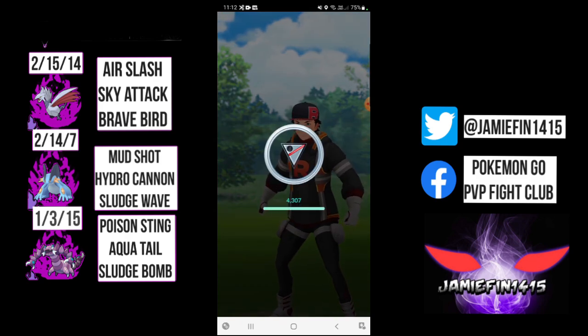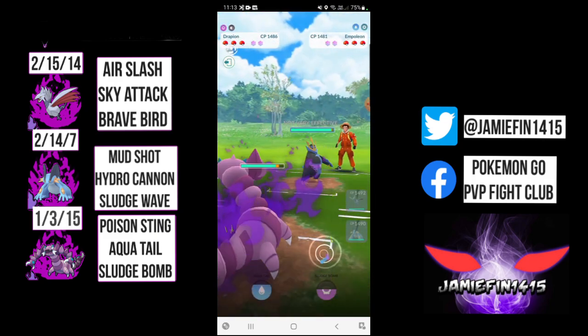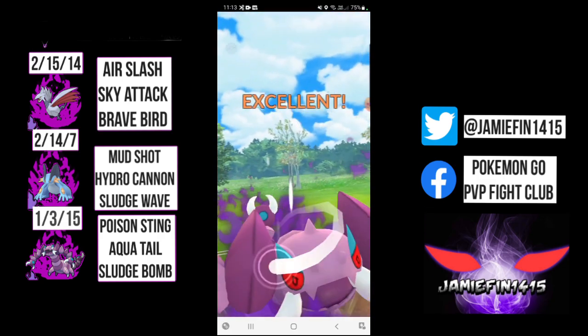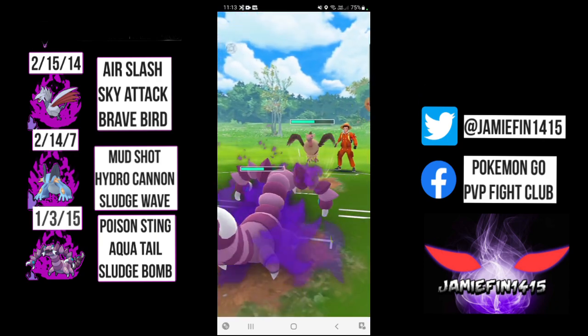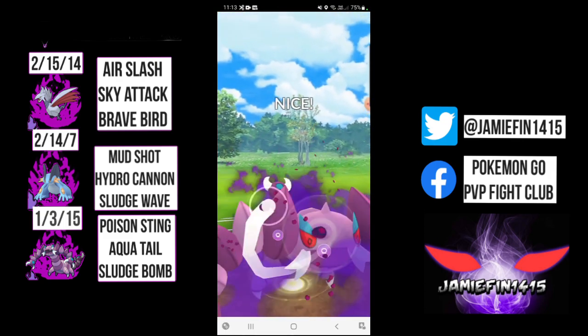I say it time and time again - Shadow Swampert, absolutely the goat of the Great League. Moving on to the next battle, we see Empoleon in the lead. Not fantastic. I safe switch into Drapion. The opponent obviously thinks we are running Crunch, so I'm probably the only idiot on this moveset. Luckily they do safe switch into Mandibuzz, but with an energy lead, this isn't a bad matchup for us. Aerial Ace is a pretty garbage move - we tank that. We're not really in danger of being Snarl farmed down. Sludge Bomb draws a shield from the opponent.